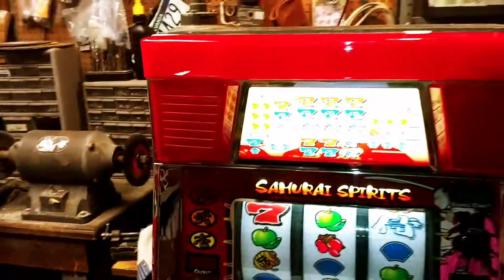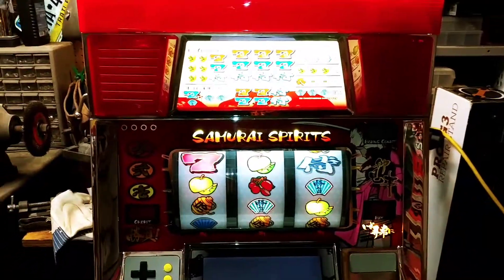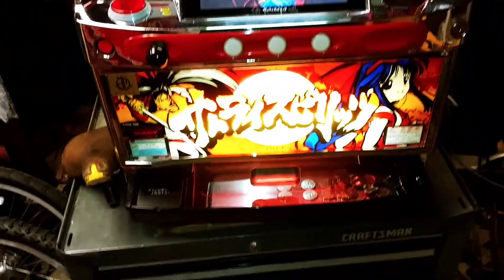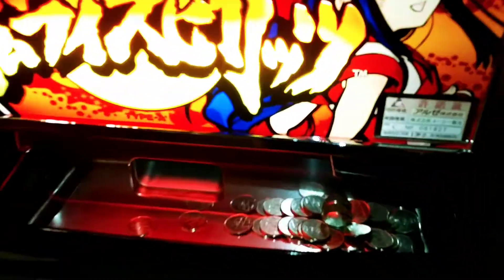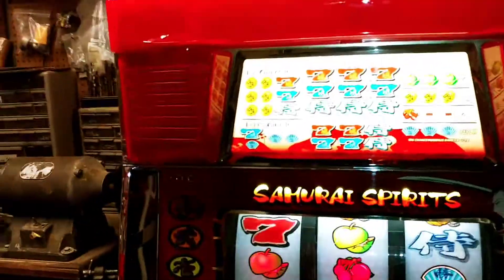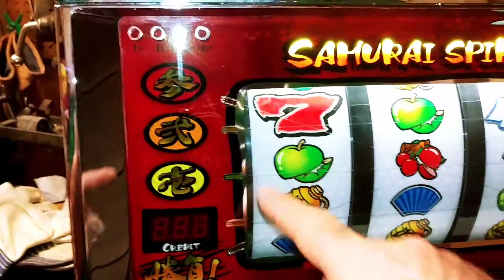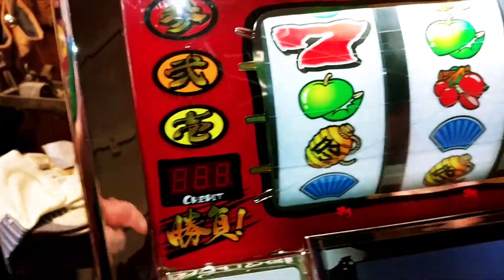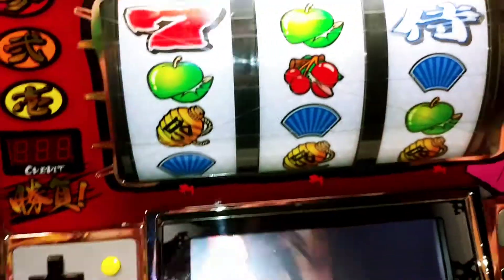I just wanted to take a minute to show you guys this cool slot machine I got here. This is the Samurai Spirit slot machine from Macy. All the writing in it is in Japanese — well, not all of it; it does say 'Type A' here. You can play on three different lines, maybe four, but you can only put three coins in at a time, so I'm not sure how that works.